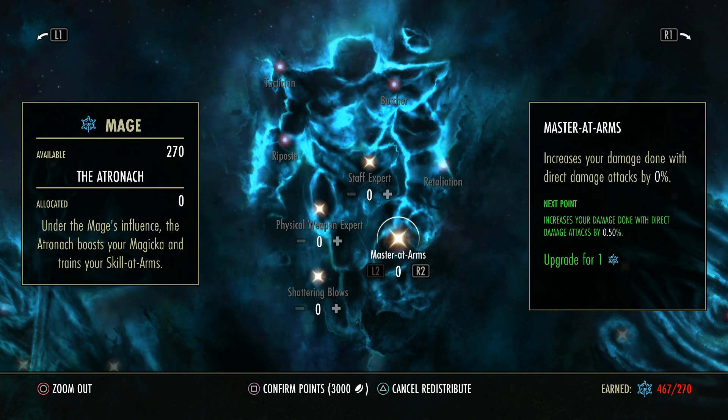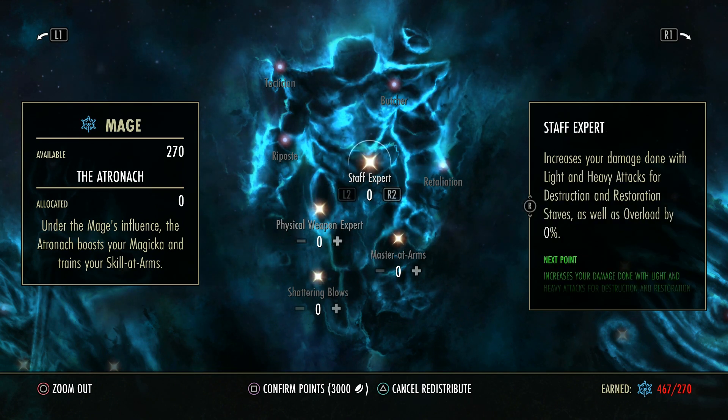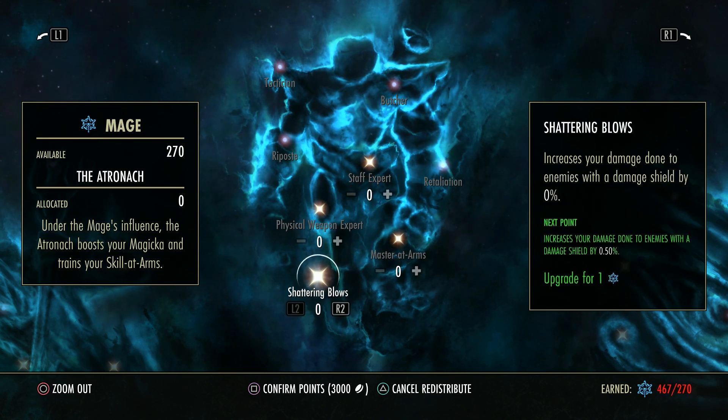Master of Arms increases your direct damage of any kind — it doesn't matter what element or physical damage you're doing, if it's a direct attack this will heighten it. And these light and heavy attacks from certain weapon types can be considered as direct and they stack. Shatter and Blows increases your damage done to enemies with a damage shield — this does have more PvP application, but there are enemies in PvE that do have damage shields, and if you're struggling with those phases this can help get those shields off so you can get to the next phase.